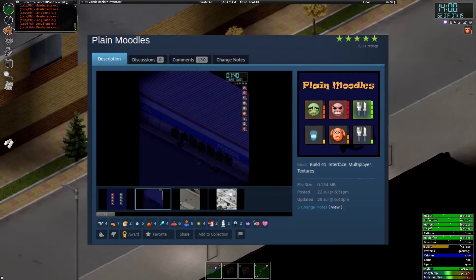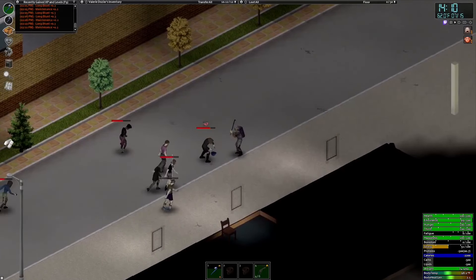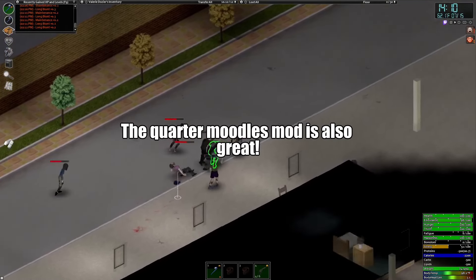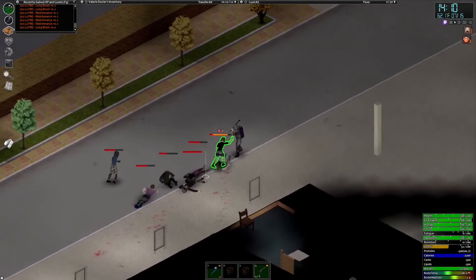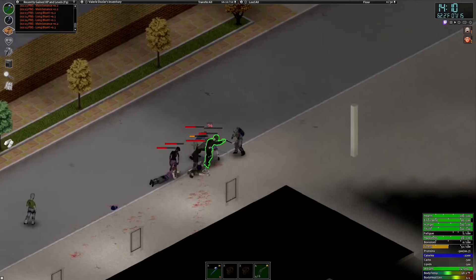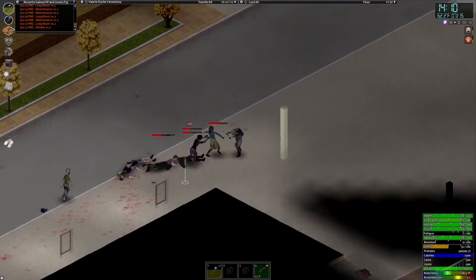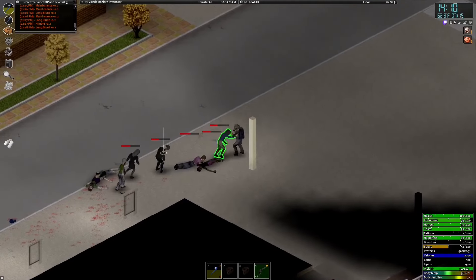Moodles can be quite the enigma for beginner players in Project Zomboid. The Plain Moodles mod helps out a little bit by adding a level indicator along the side of the base moodle image so that you can better differentiate between the different levels. This could even be beneficial for colorblind players as well. This mod is also compatible with multiplayer and is safe to enable or disable with pre-existing save files.